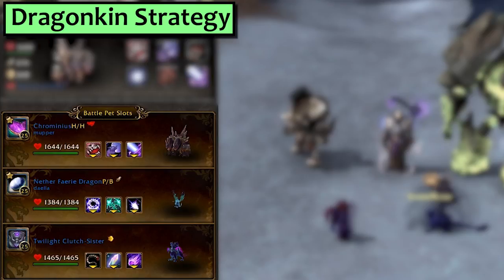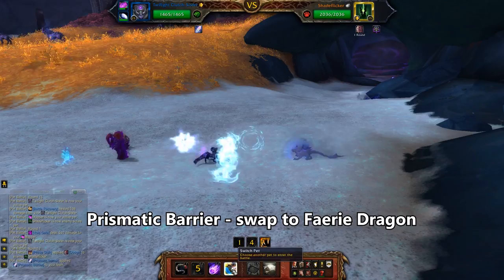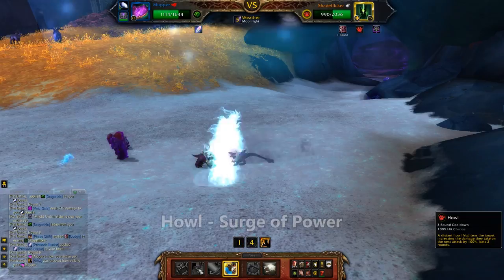Next, Dragons. My first slot is Chromineus with Howl and Surge of Power, while second is a Nether Fairy Dragon or Sprite Darter Hatchling with Arcane Blast, Life Exchange and Moonfire. Third, I've got a Twilight Clutch Sister with Tail Sweep, Prismatic Barrier and Twilight Meteorite. The Fairy Dragon must have less health than your Clutch Sister. Start with Chromineus, pass your turn and get swapped for the Clutch Sister. Use Prismatic Barrier, then swap to the Fairy Dragon. Use Moonfire, then Arcane Blast, then Life Exchange. He swaps you back to the Clutch Sister.